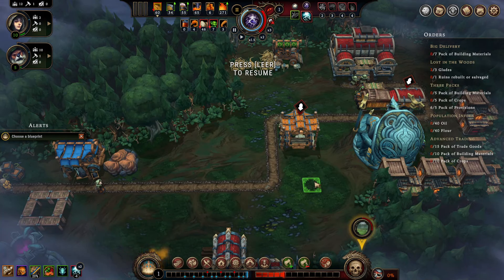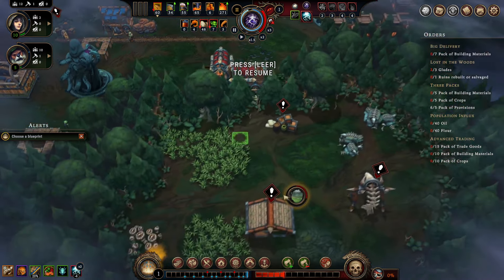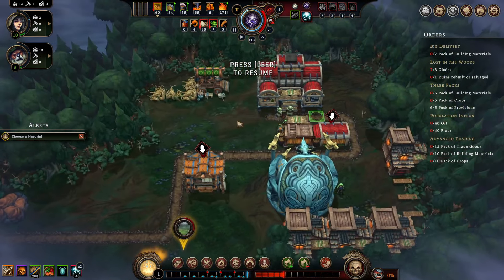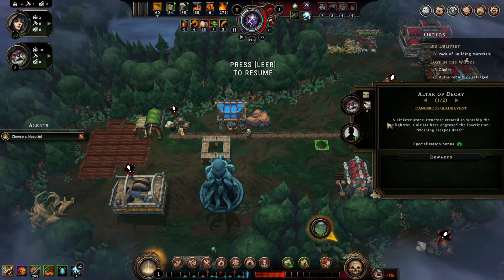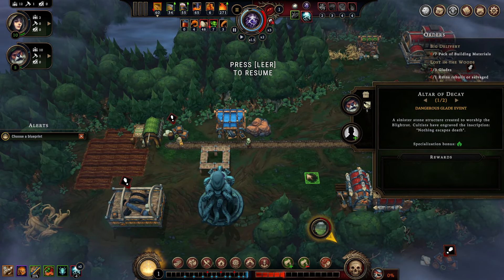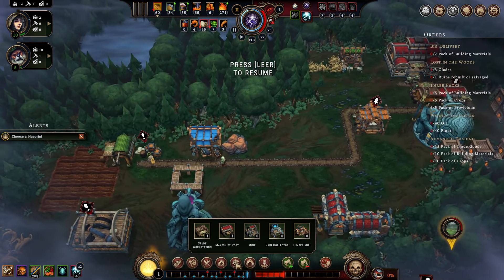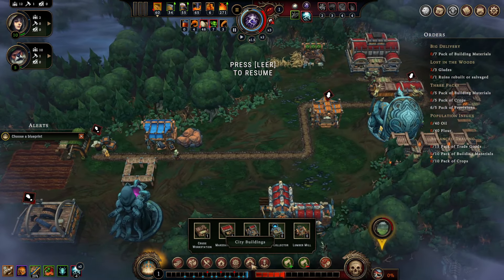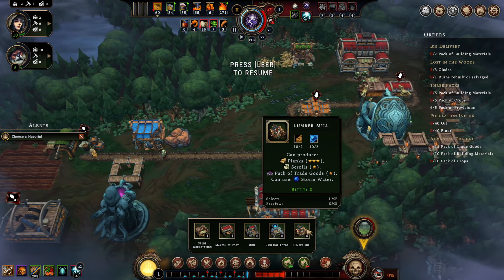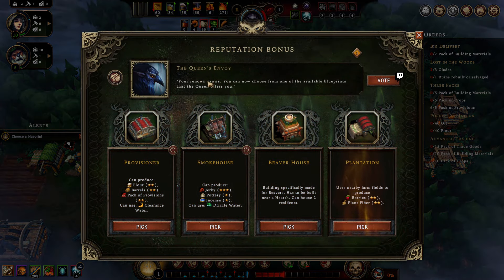Hello there, welcome back to episode 2 of my tutorial series for Against the Storm Prestige 1. In the previous episode we started out with a tiny clearing here. We cleared out this place, currently carrying away the last bits and bobs from the Altar of Decay. We got a nice income of food in form of a small farm. We also have access to a lumber mill and we are currently still sitting in front of our third draft.